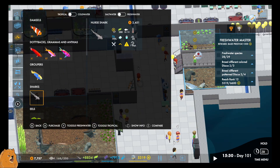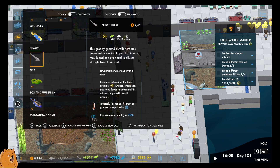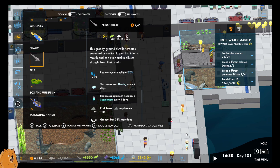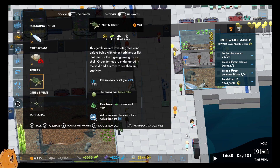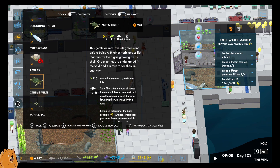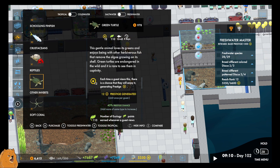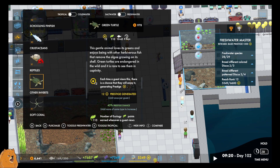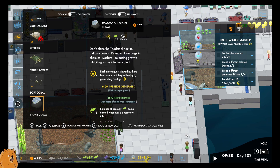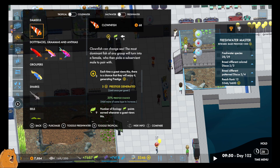What have we got in terms of... oh, that's a shark. That's a freshwater shark. Oh, that's 110. It's also tropical. Why did I think I was looking at freshwater? Why is a tank at least 270? Does it need a special tank? This gentle animal loves greens and enjoys being with other herbivore fish that remove algae growing on its shell. Green turtles are endangered in the wild and rare to see them in captivity. Yes, they are endangered. Save the turtles, people - they do nothing to us except swim around and just be chill.